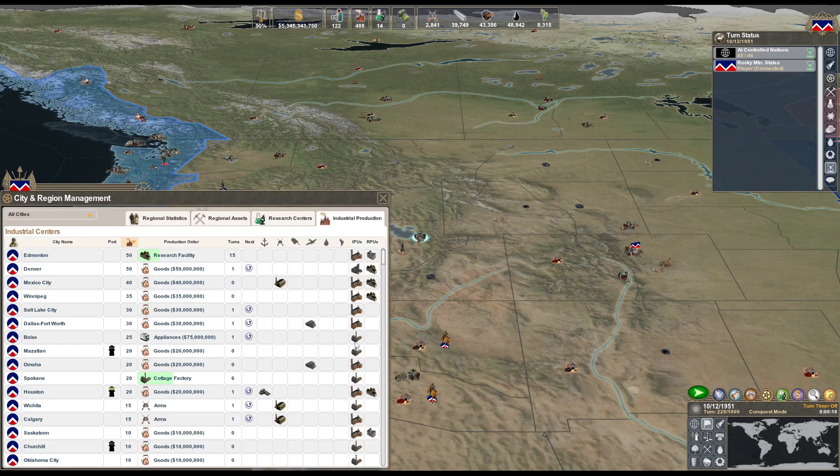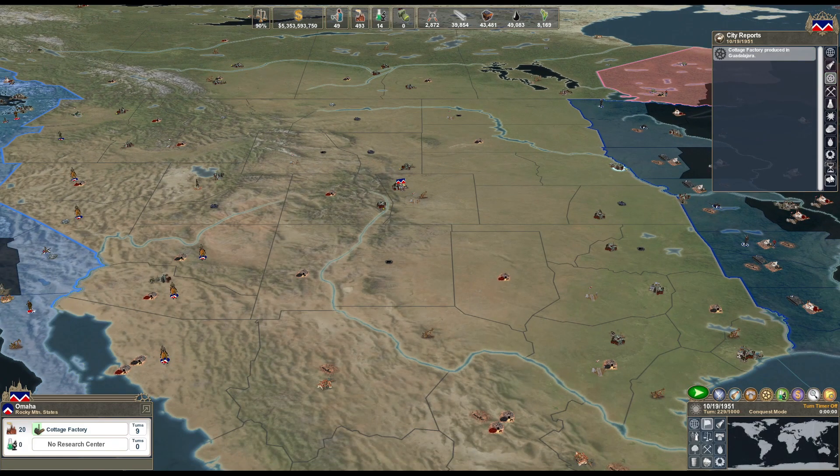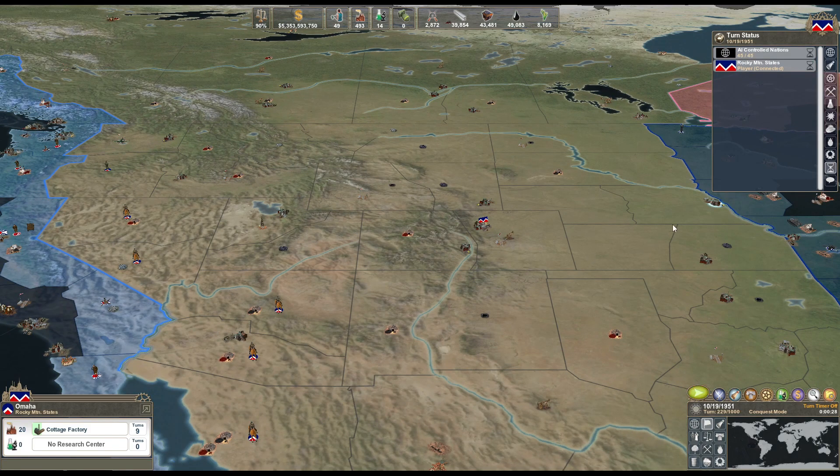If they're up to 30 and have a mechanized thing there, it should be done. Omaha will need two more cottage factories. Since the last part and this one, I've played several more games on conquest mode - that's the only mode with actual victory conditions. All the other ones are just whoever scores highest at the end wins, which is kind of boring. I really wish there were more objective-type things in this game, but at least we get the cities thing.